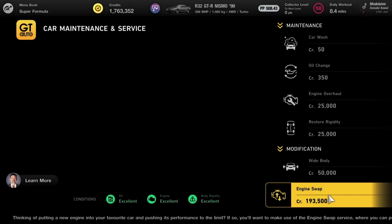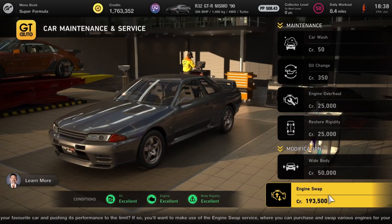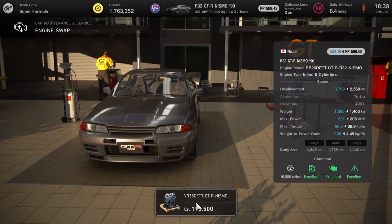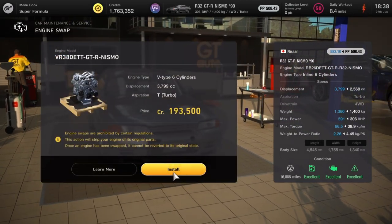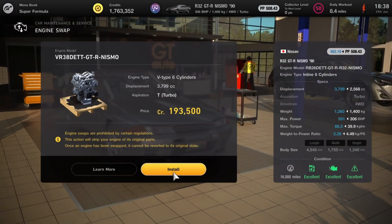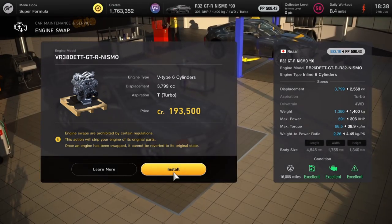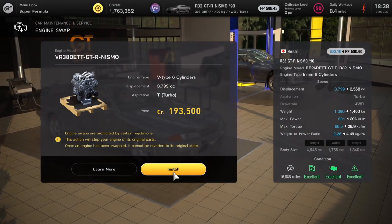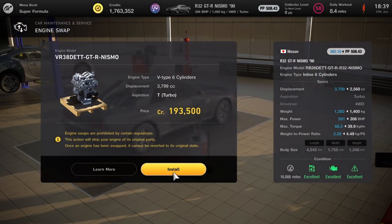Next up we have the Nissan R32 GTR Nismo and this is going to get a GTR engine in it, taking the horsepower up to 591. Just look at where that PP sat — this is going to be a Tokyo car. Four wheel drive, all that horsepower. Might have to do some messing around with suspension and transmission just to get it to compete with the other cars, but I've got good hopes for this one.